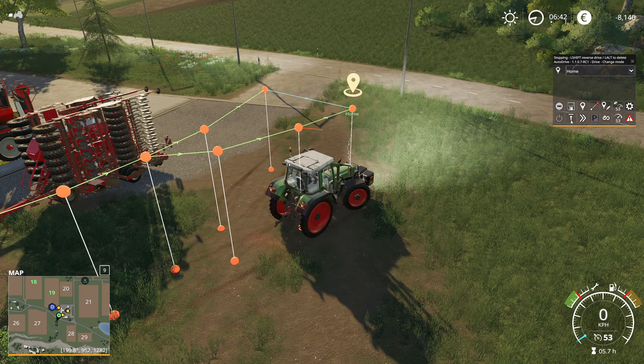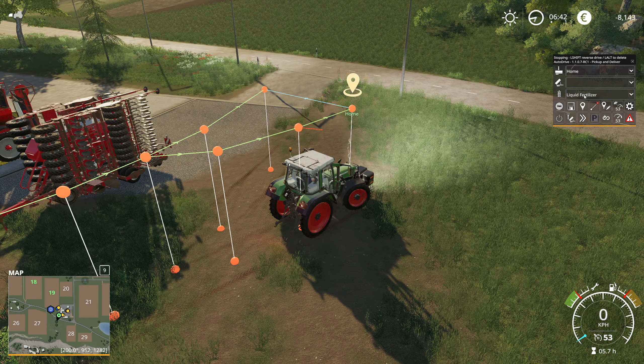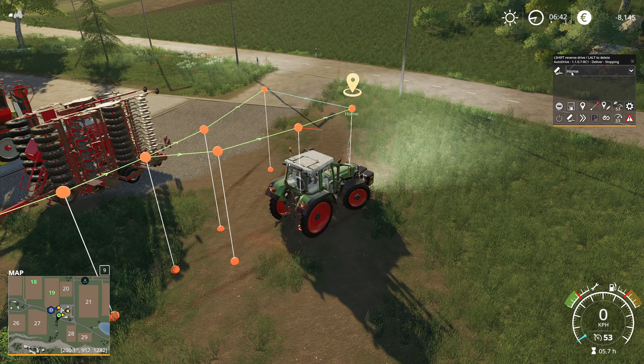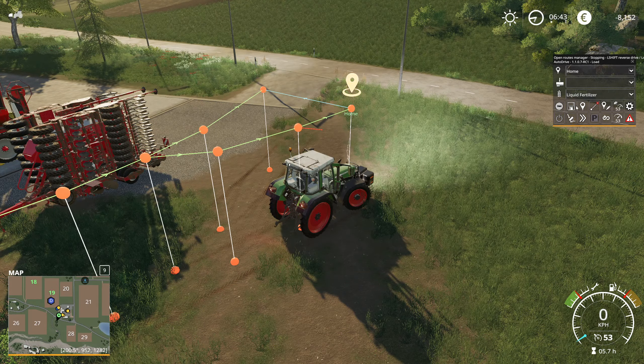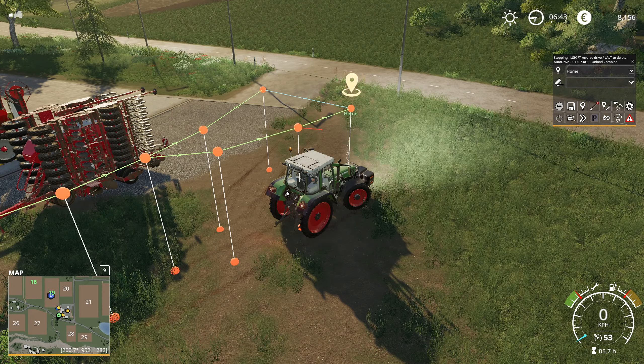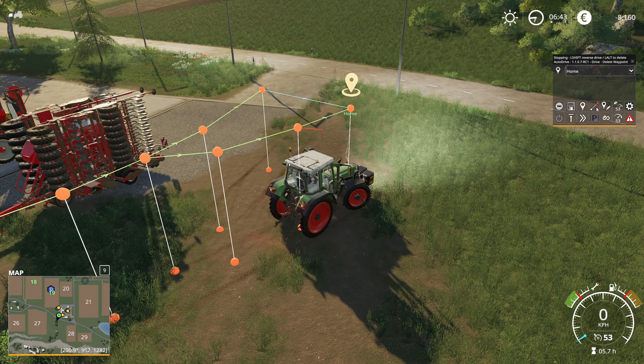There are several modes you can be in. Right now we are just driving to our destination. If I change this icon I can also go ahead and collect something from a silo and unload it somewhere else — I can also decide what we want to collect. There is a third mode to just dump something somewhere, so for instance I could tell it to bring whatever I have in my trailer to my silo. The next mode is to simply load something up — for instance, fill a silo with liquid fertilizer. Next up we have the combine mode, so you can assign a worker to empty your combine whenever it requires emptying, which is usually at around 80% or so.